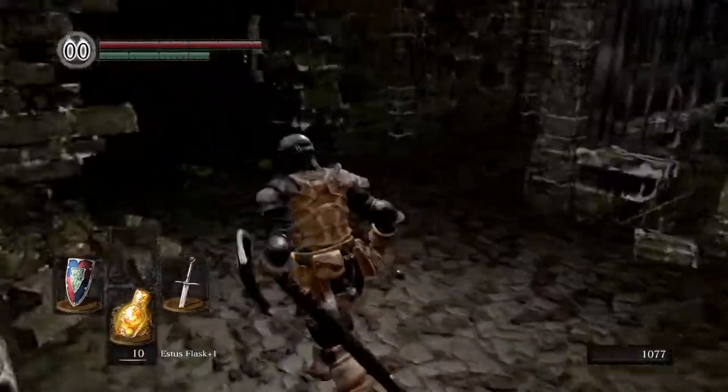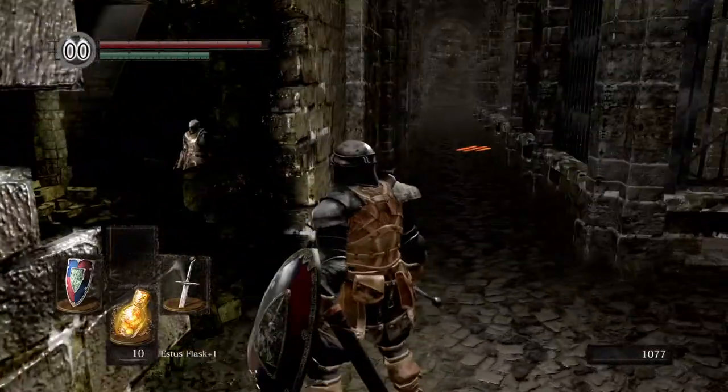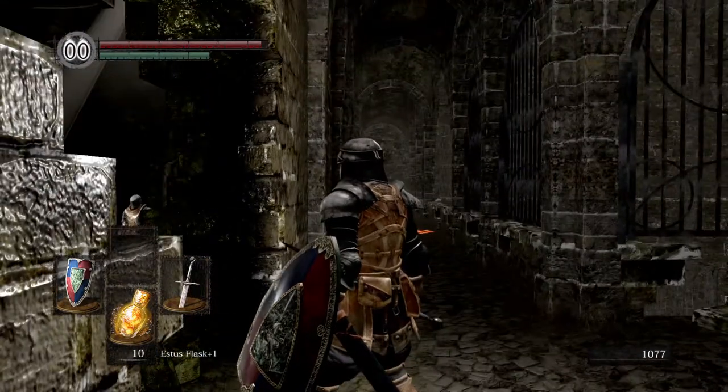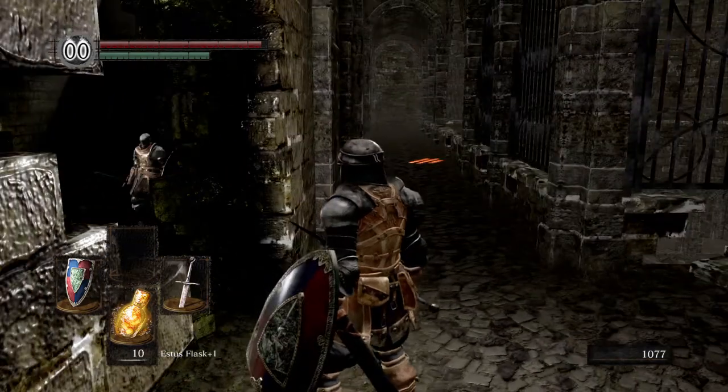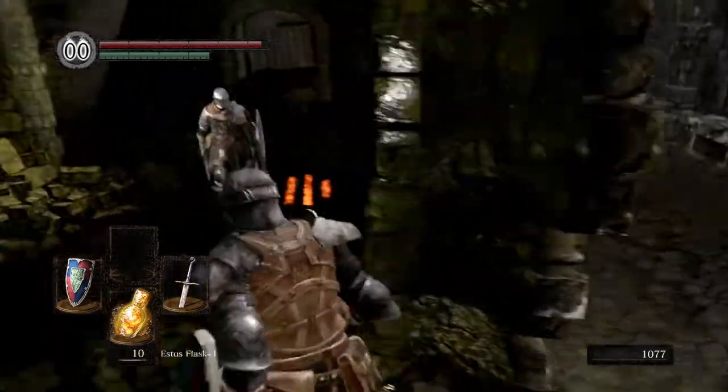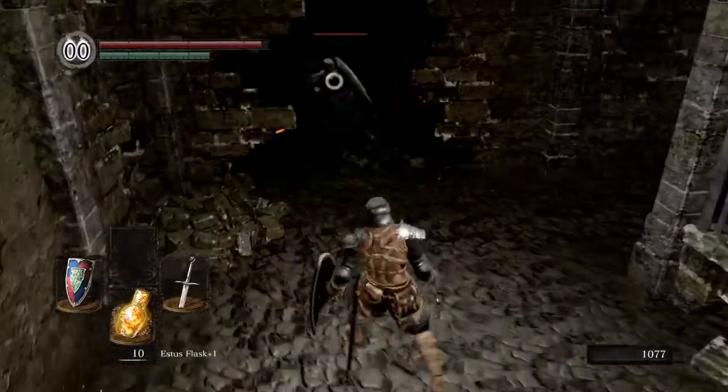First things first, I want to triple check a couple things. First off, the guy that helped us with our Estus and our key at the beginning of the game — he's actually an enemy now, and we're going to have to take him on. So we're going to do that first.